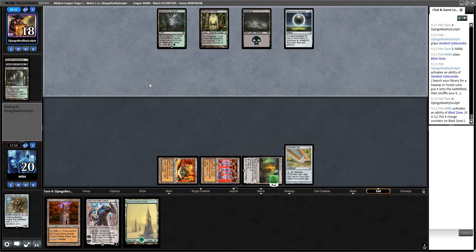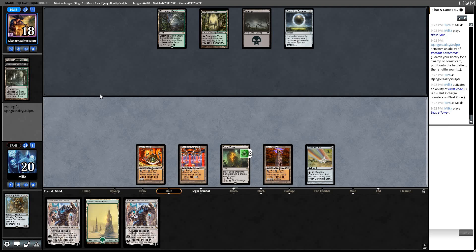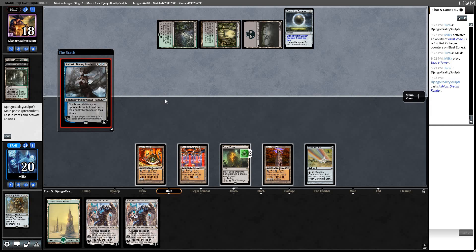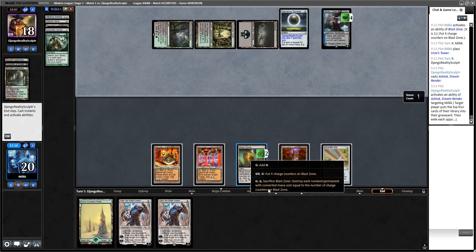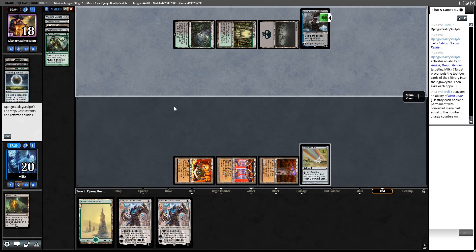Killing Damping Sphere end of turn seems pretty appealing. I have to charge Blast Zone and then play a fourth land, then end of turn crack and kill Damping Sphere. Put one charge counter on Blast Zone — he can Trophy it, but now he can't really. I'm going to play the Tron land and pass. Plan on just killing Damping Sphere, then I'll have Tron and Great Creator. I can probably just get Liquid Metal Coating, or maybe Mystic Forge. Ashiok — so I can't search my library. Fine. I'm still going to crack Blast Zone.